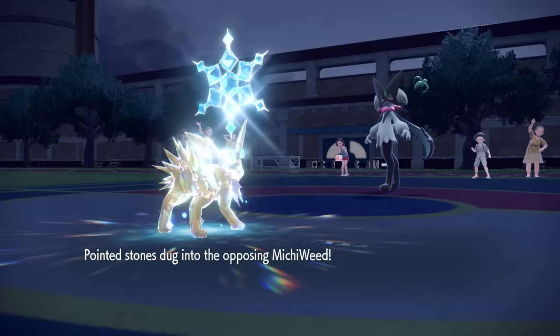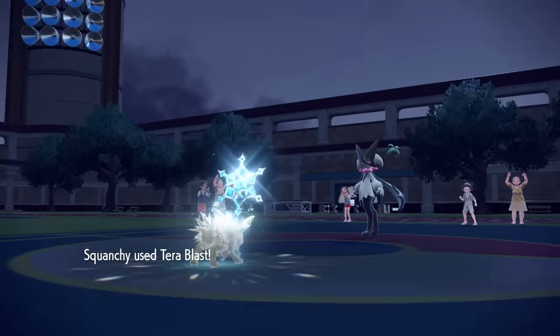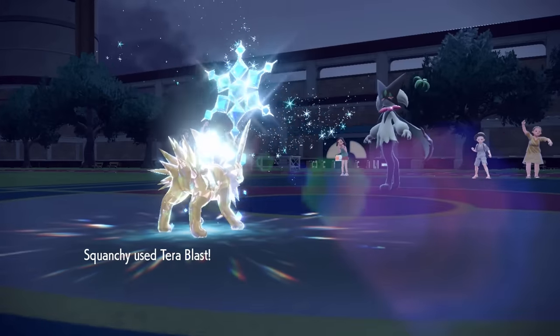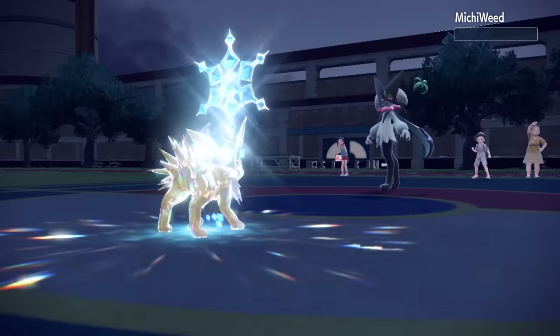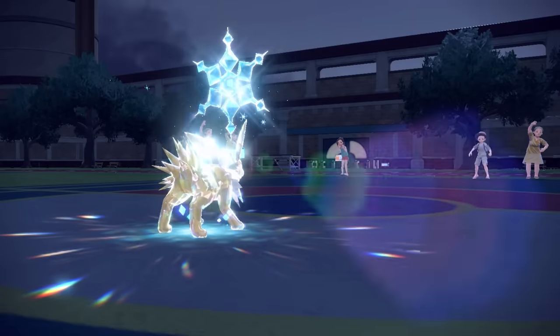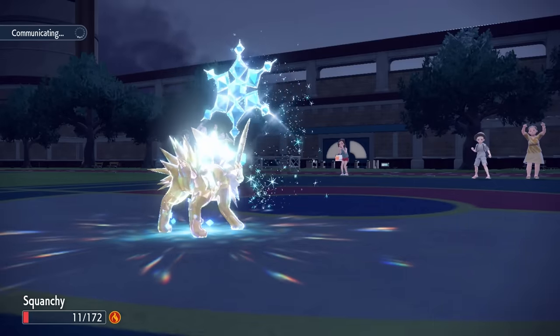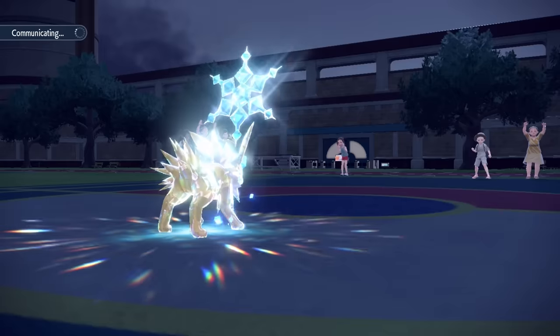This allows them to go into the Meowscarada. The thing about Meowscarada is I am still faster without any speed investment and being Modest — I can actually outrun it and go for Terra Blast. Buddy doubted the quickness of these feet, and that takes care of the Meowscarada who could have been a damn problem later on. We love to see it. Also, we actually end up living the burn with one HP, which is the most satisfying thing ever.